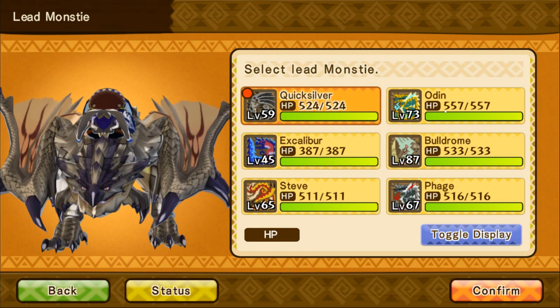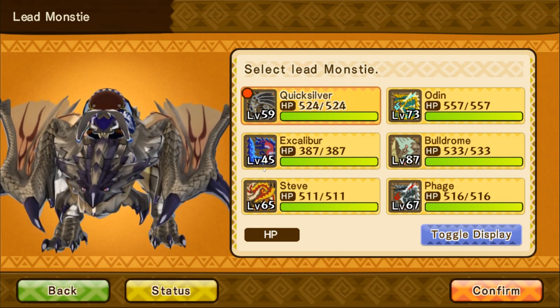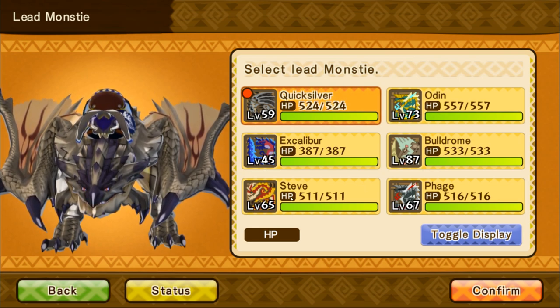The monsties we're gonna be using today are Quicksilver, who's level 59. We've got Odin, level 73. Inexcalibur, 45. Boldrome, 87. Steve, 65. And Phage, 67.